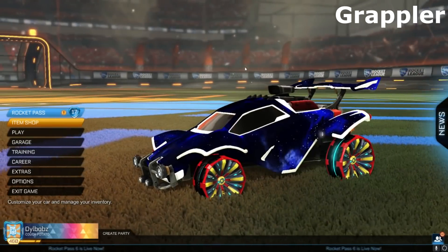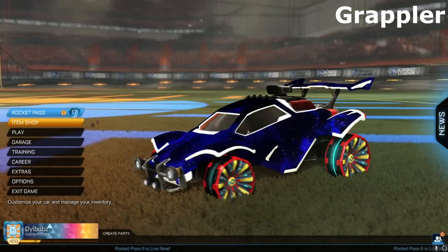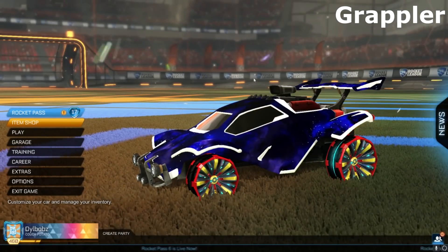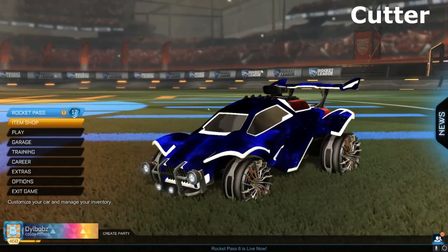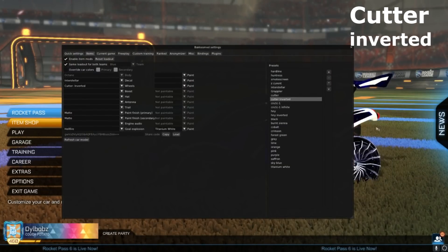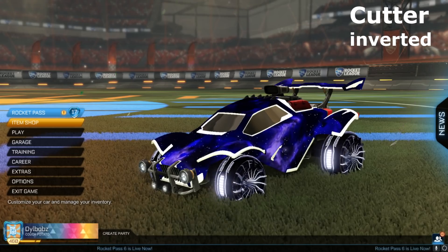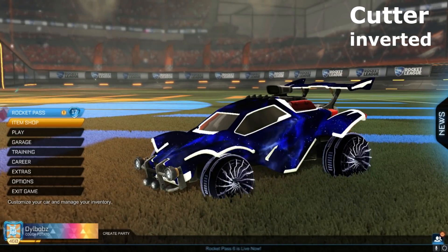Let's keep moving on to the wheels. So these are the Grappler wheels — they're just very rare wheels, very cartoony, red and yellow. They kind of remind me of Wonder Woman. Then we have Cutter wheels, which look quite cool — I'm sure these could be used on a Mad Max style car. But then what you have is Cutter inverted special edition wheels, which are animated and look a lot cooler. They have animation on the tread and the spinning looks really, really good. Get these painted in the color you want and you can make an awesome car design.